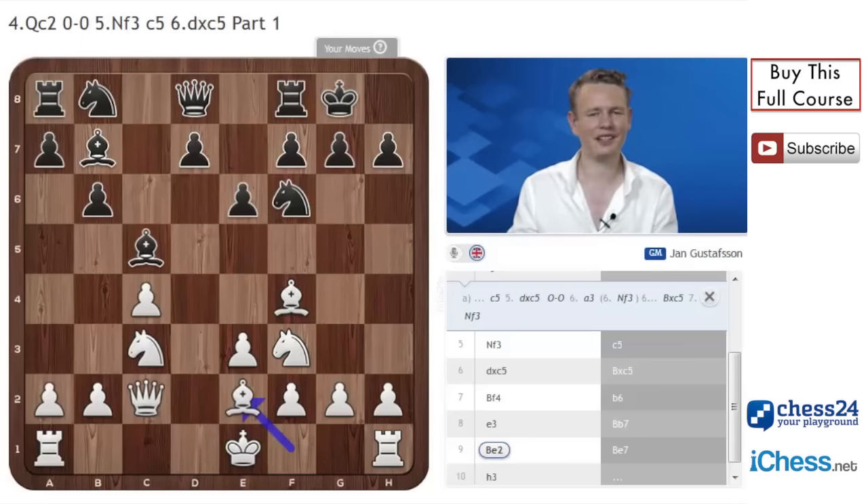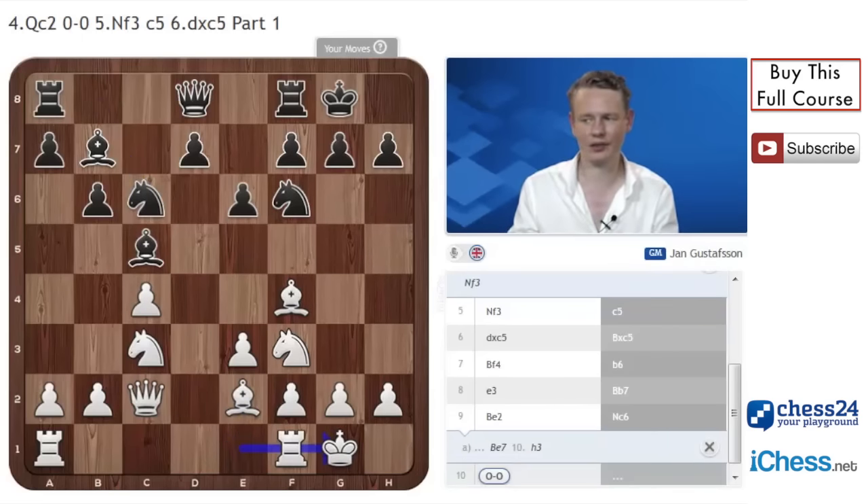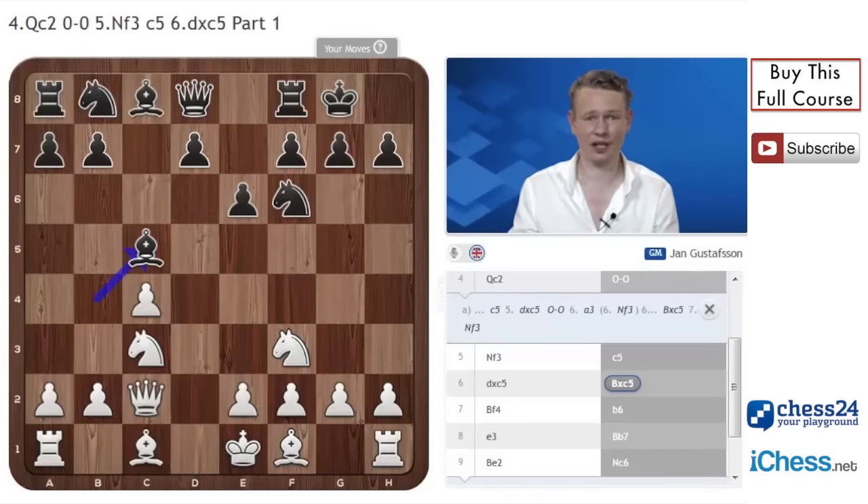Similarly, after Be2, Nc6, also a fairly natural move, we can castle. White maintains a very pleasant position with the idea of Rd1, h3 when needed to stop Nh5, then a3, b4, Rc1. Black always suffers from the weakness of his d6 square and his d7 pawn. So Bxc5 is nothing to be afraid of — actually something to hope for.